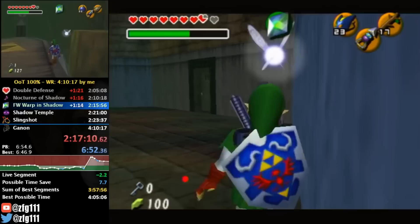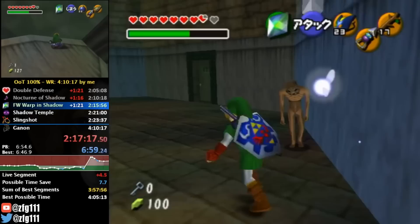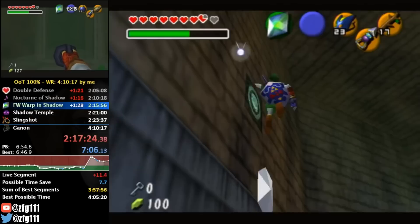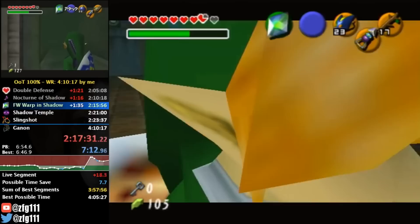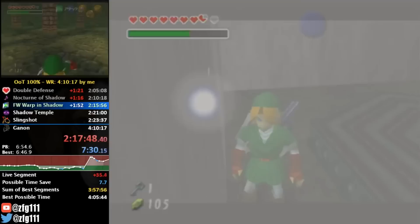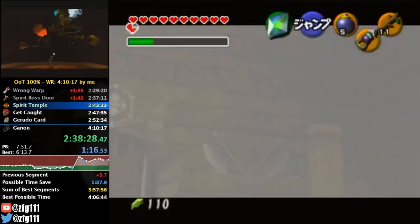In normal gameplay you would just spend a second or two killing the Redead, but because of the glitches used, Link doesn't have a sword equipped, so there's no easy way of killing the enemy. He did have Deku Sticks, but they're a limited resource, so he wasn't able to use them. After finally getting out of the room, he's almost two minutes behind, so he's going to need a lot of time save to be able to PB.